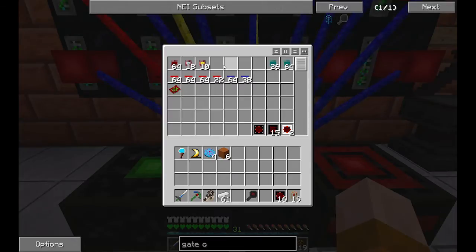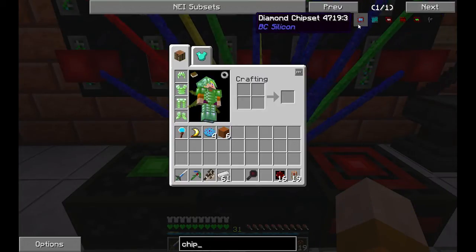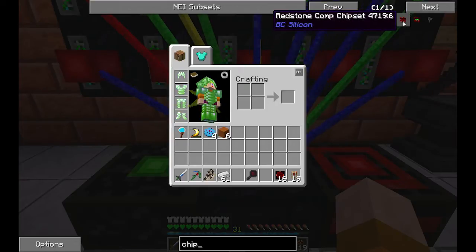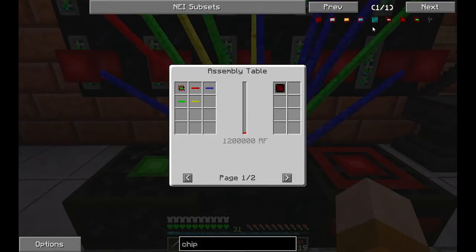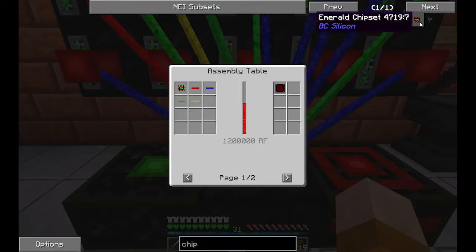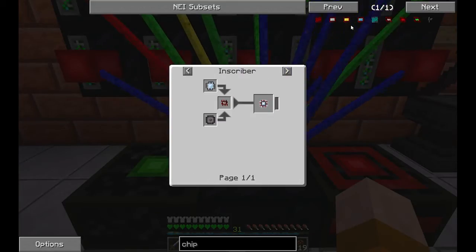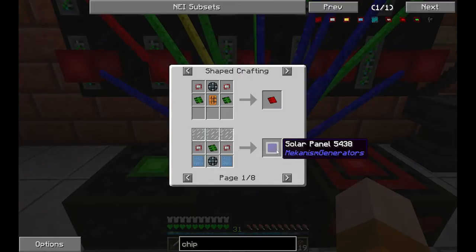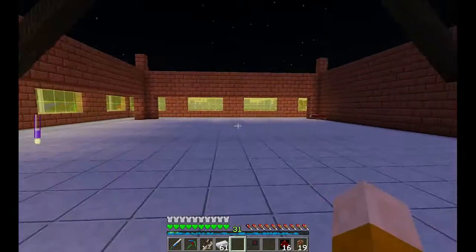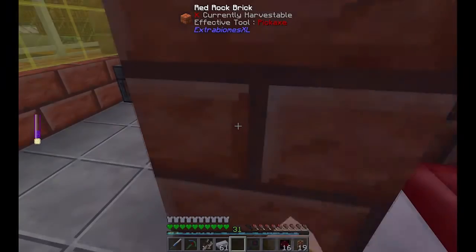For now I'm gonna pause and make: iron chipsets, gold chipsets — at least a stack of each. Diamond chipsets, quartz chipsets, redstone — no, not that one. Emerald chipsets — those are used for gates, so maybe ten or twenty. Quartz I'm gonna make a lot — a stack — because we're gonna need it for the inscribers. Iron we're gonna need a lot especially for Mekanism. And I want to make a solar panel once we get the system running.